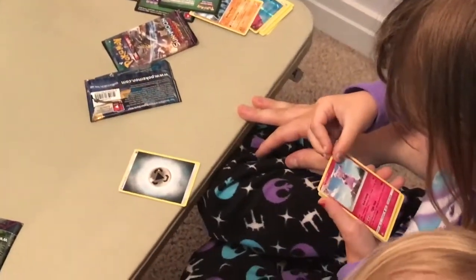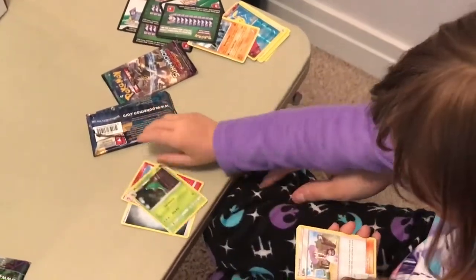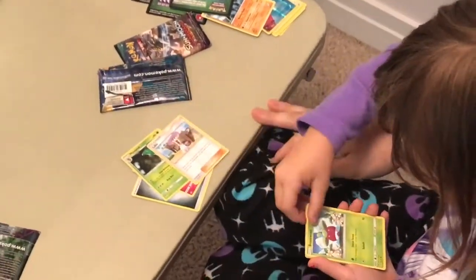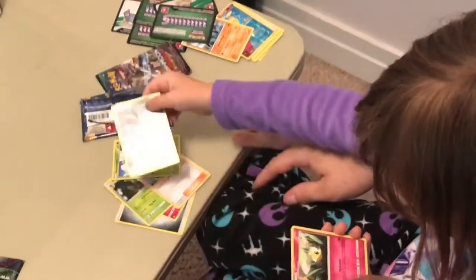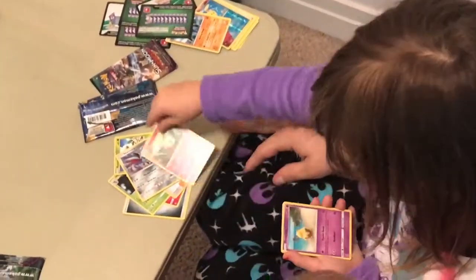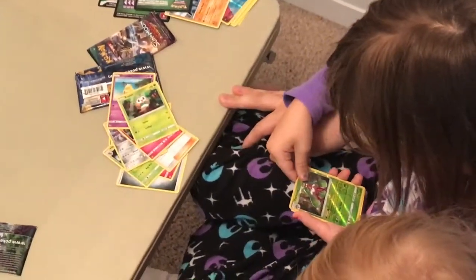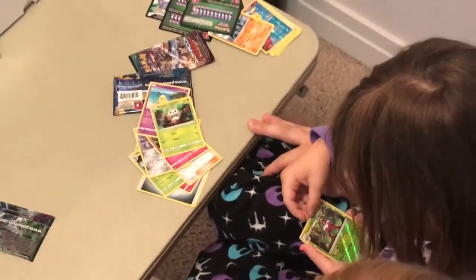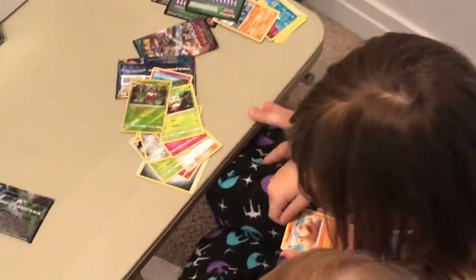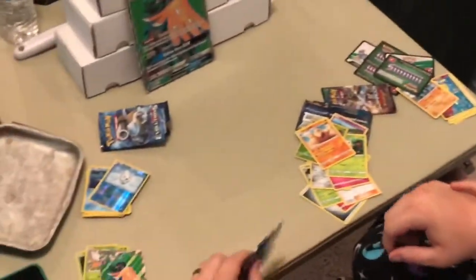Energy card. Granbull. Metapod. Lillie. Scarmory. Cutiefly. Drowzee. Rowlet. Tsareena. Palosand — that's a rare! Palosand rare.